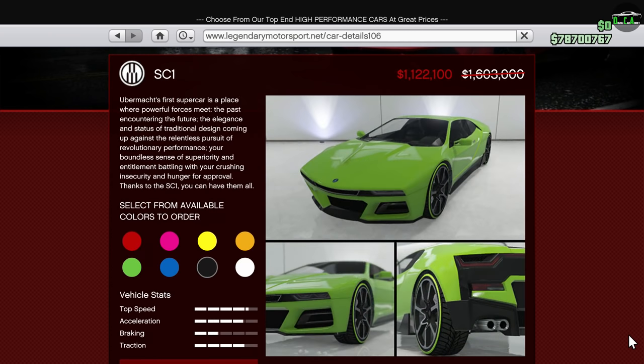We have 30% off the SC1, one of my least favorite supercars in-game because of how slow it is. I strongly dislike the side profile and the rear-end styling of it — I don't even own one in my garage anymore. However, I know there are some other players who still like this car, but personally I don't really like it too much.